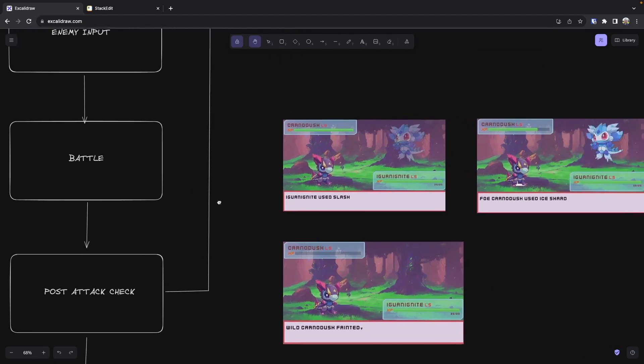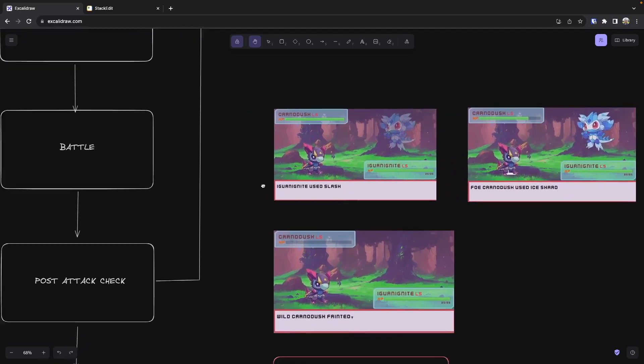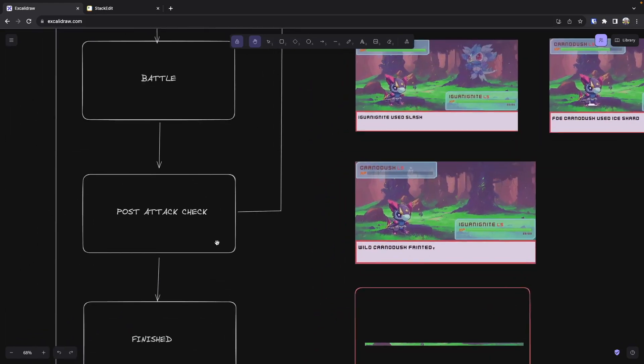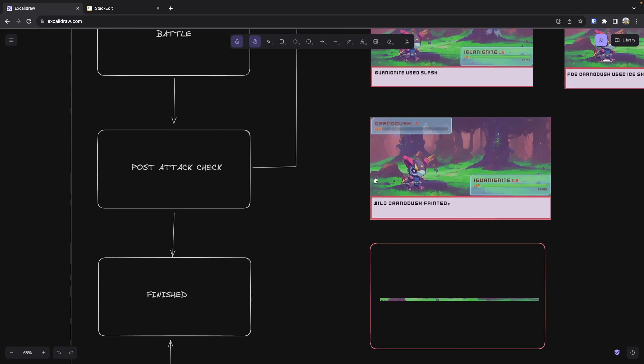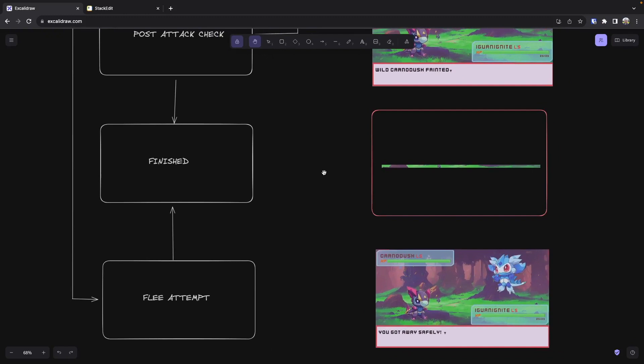Inside our battle state, this is where we'll have some of the logic we've already built out — our monster attacks the enemy monster, we have animations when they take damage, the health bar animates, and then the foe does the same thing. Once all of that is done, or we reach the criteria where one of the monsters is knocked out, we use that as our trigger to automatically transition to our post-attack check. This is where we have logic for checking if a monster has fainted — if so, we animate them off the screen, inform the player, and wait for input. Once we get that input, we finally transition to our finish state, where we end our Phaser scene with a fade-out effect and transition to another scene.